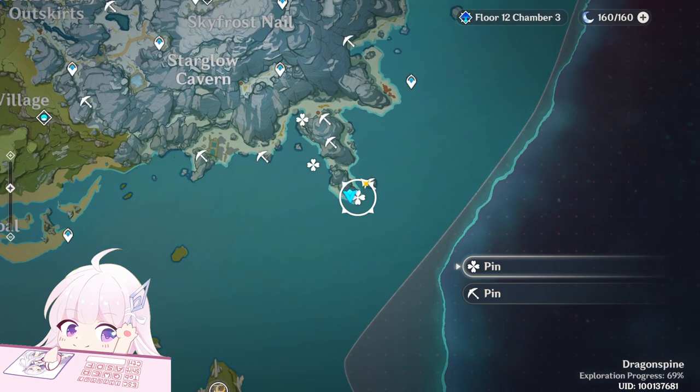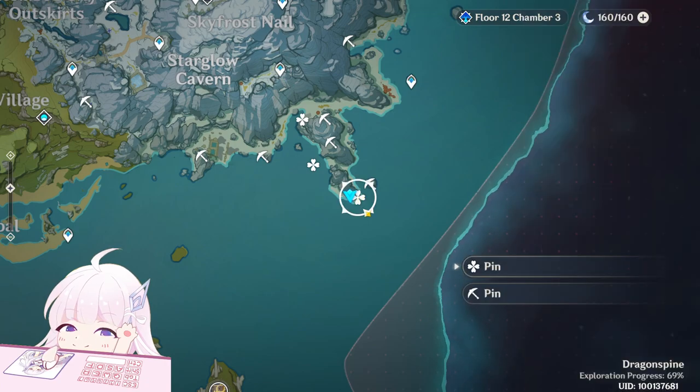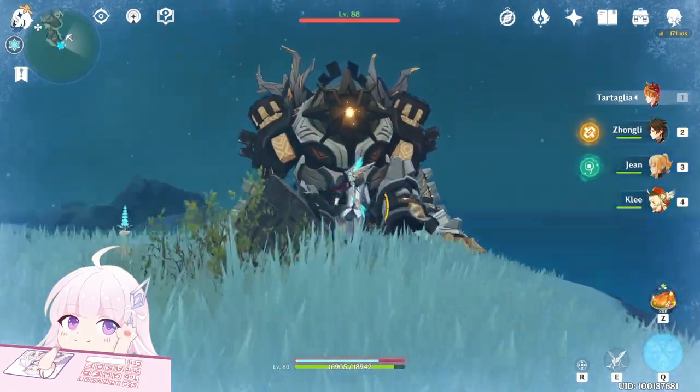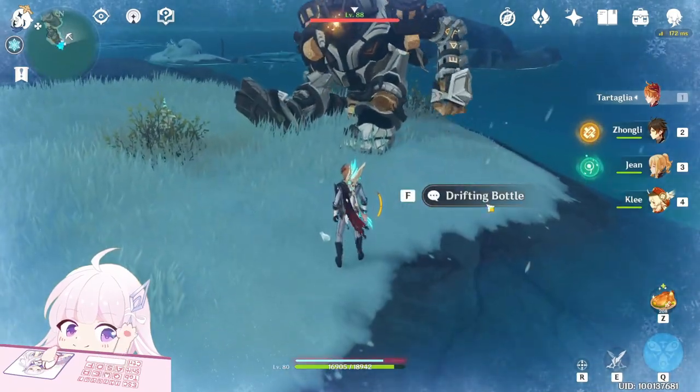The first one is just here. At this position you can teleport here and fly down, then walk to here. Near it there is a ruin — I forgot the name. This is the Drifting Bottle.